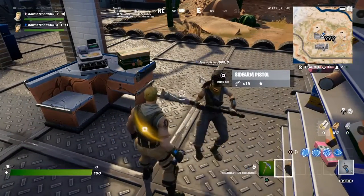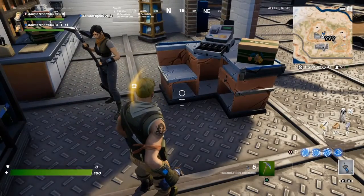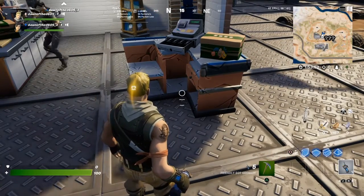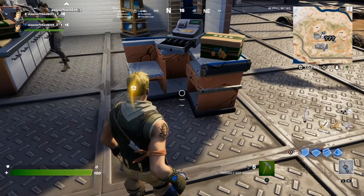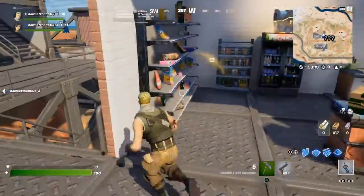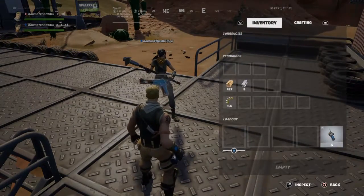Press square to actually start to pick up an item. Do you hear me on the voice chat? How come I don't hear you? Now I can hear you. Alright, good. So basically, I was trying to explain to you to press square to hold and pick up items.